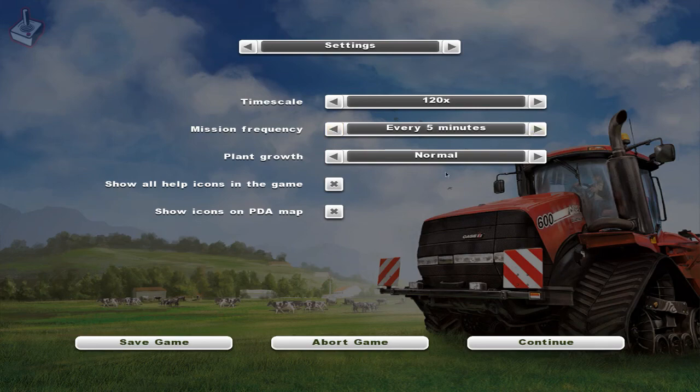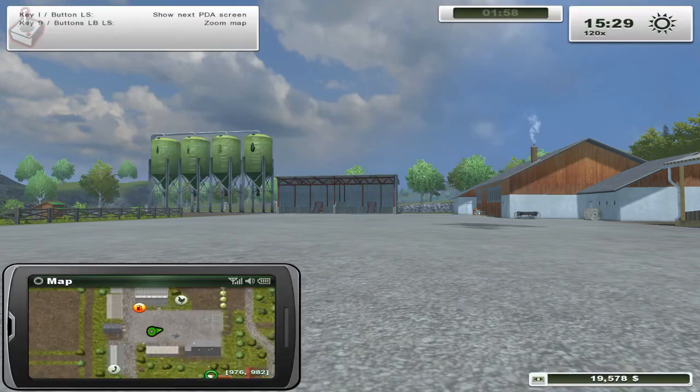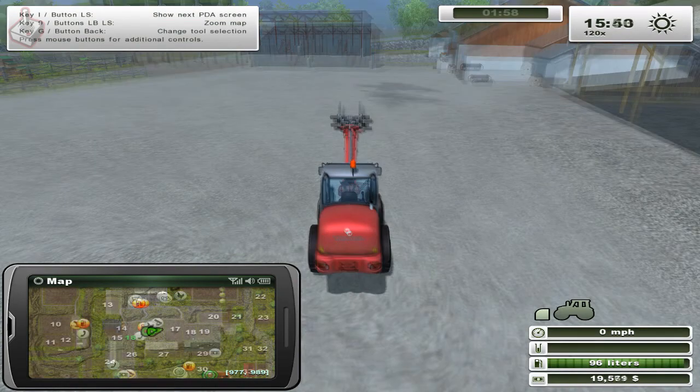Let's look at transport missions first. This involves using the Wiedermann we bought earlier. Missions will flash up as a message on screen detailing the mission type, reward and time limit. If you accept the mission a green circle will appear on your PDA, guiding you to the start point. You have a limited time to drive over there, so let's get in the front loader and step on it.